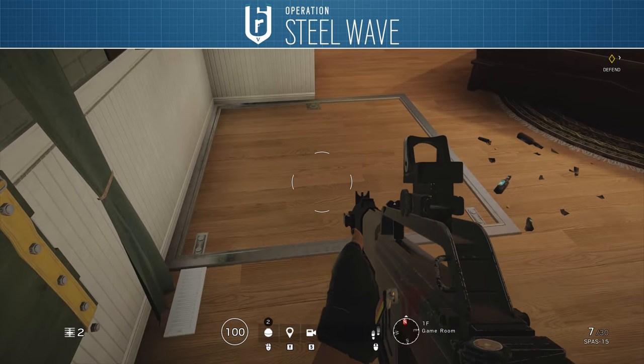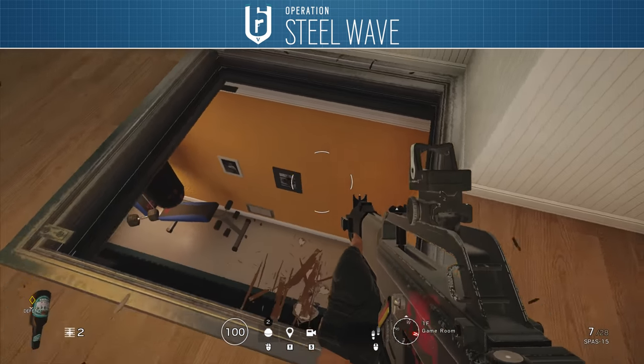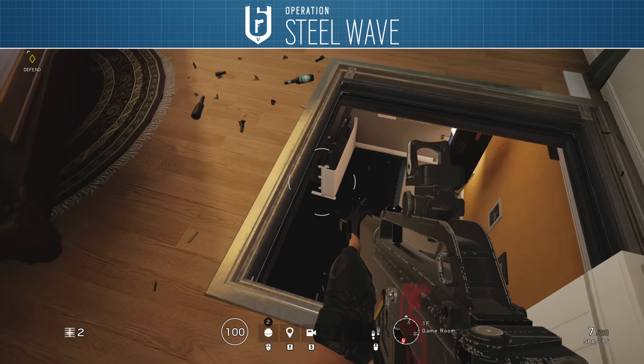The final change in this room has been to move the hatch from the centre of the room to the western wall. This severely limits the lines of sight you can get for vertical play.